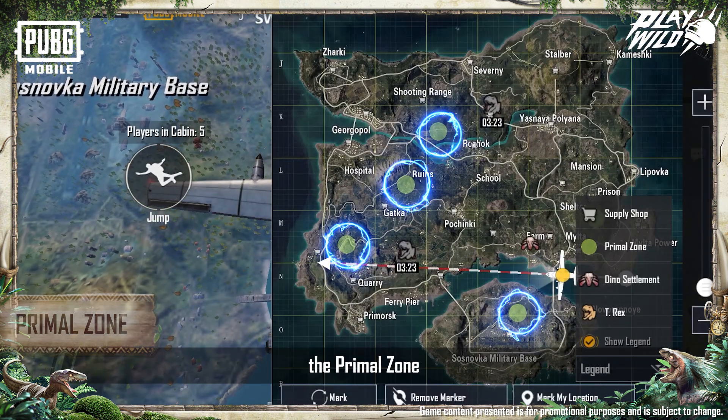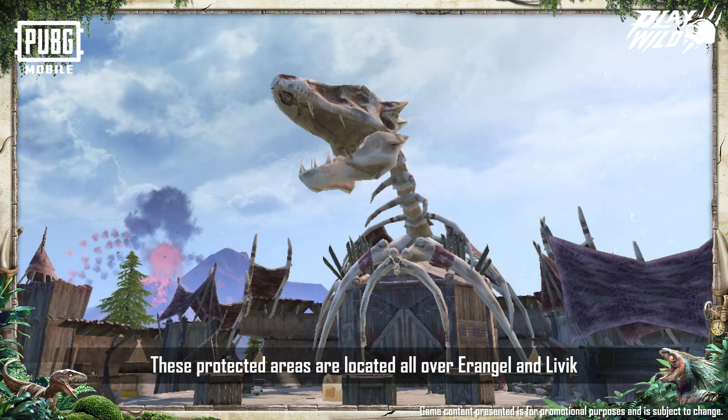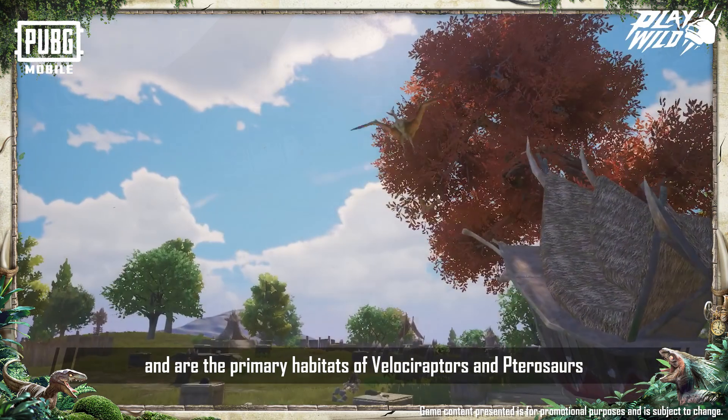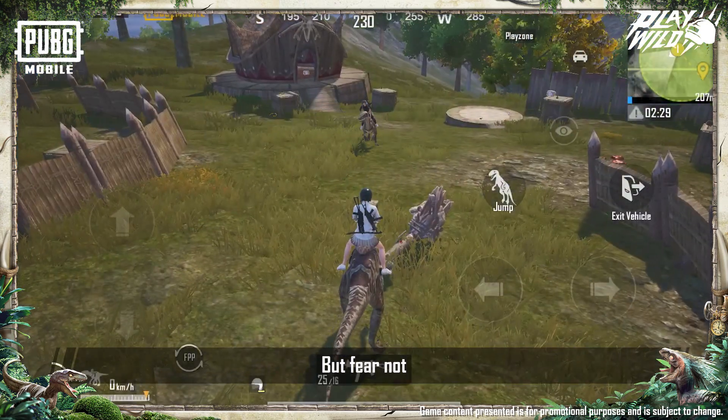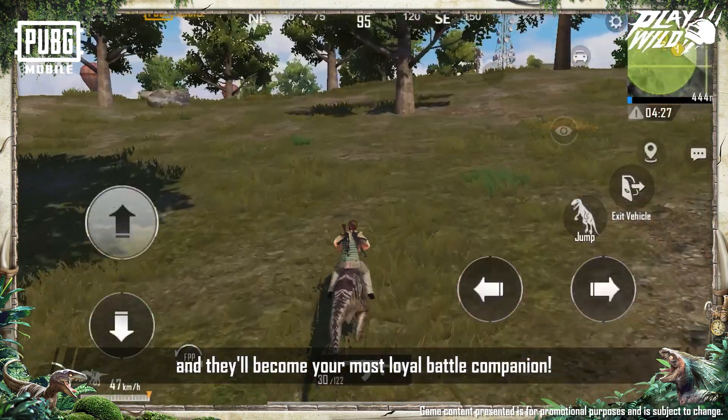The first stop is the Primal Zone. These protected areas are located all over Erangel and Livik and are the primary habitats of Velociraptors and Pterosaurs. But fear not, they won't hurt you. Approach cautiously to tame them, and they'll become your most loyal battle companion.